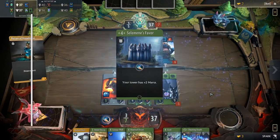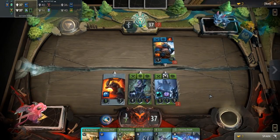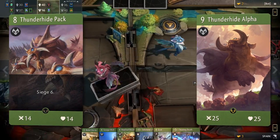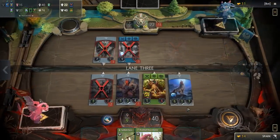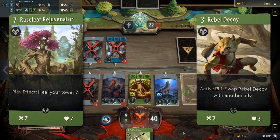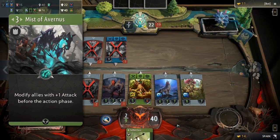The second featured deck is named Green Machine. It is a mono-green deck that relies on ramp cards like Stars Align and Selimane's Favor to accelerate to the late game, so you're able to play highly-costed powerful creeps such as Thunderhide Pack and Thunderhide Alpha. These creeps will allow you to close out the game as quickly as possible, as one hit from them will deal a significant chunk of damage to your opponent's tower. For support, you have Rose Leaf Rejuvenator and Rebel Decoy to protect your tower and allies. Cheating Death and Mist of Avernus will make sure your wide board is protected and your allies are able to push with loads of damage.